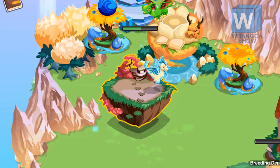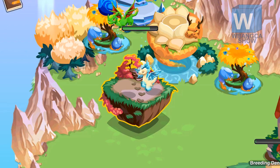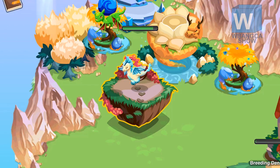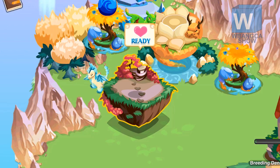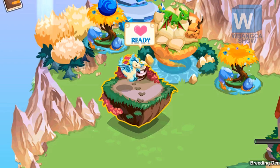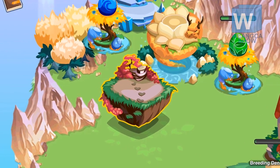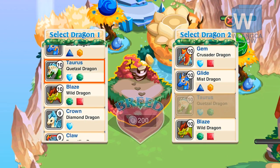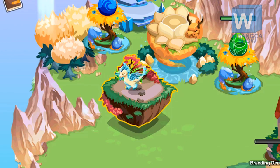If your gems are doubled, it would be 64 gold instead of gems. So it'll cost you 64 gold if your game has double gold. Basically, do the calculation based on your own game because it might not be the same for other people's games.